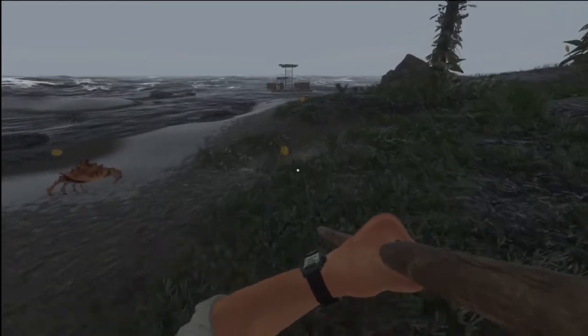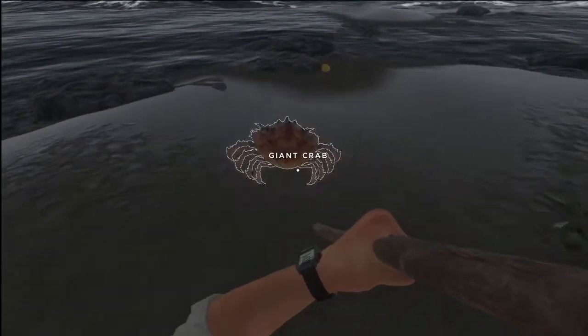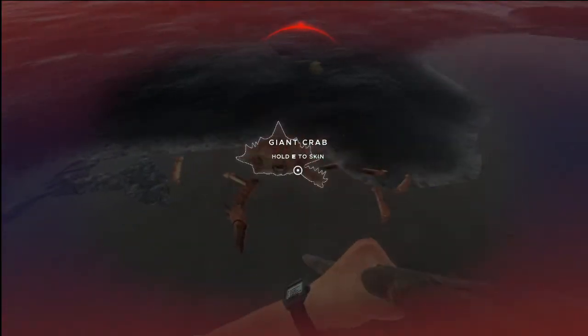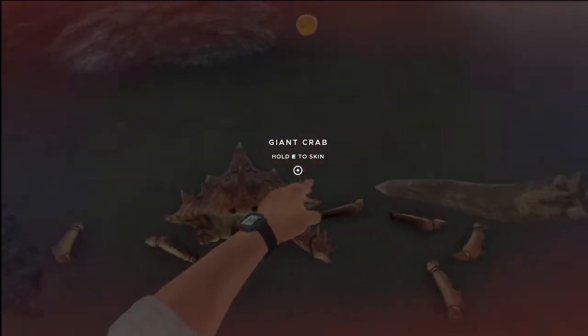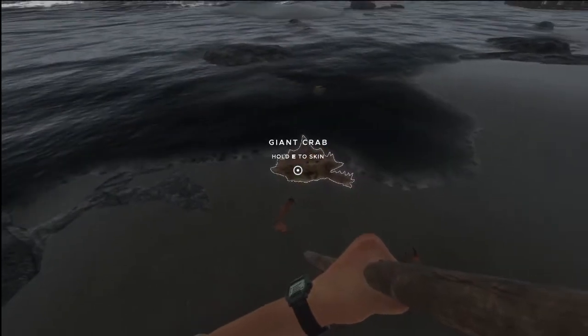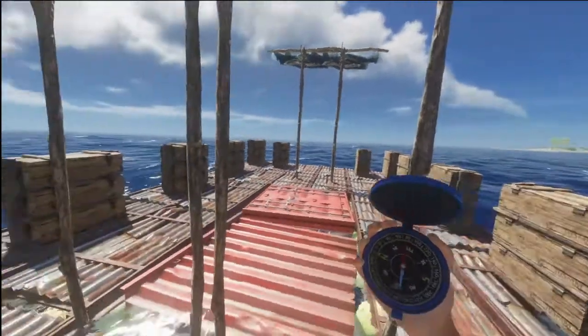Tip number eighteen: killing crabs — sneak up behind them and you can kill them. They won't turn around; they just run away. If you stay behind them they'll run forwards and you can keep stabbing them until they die. If you get in front of them, that's when they attack.